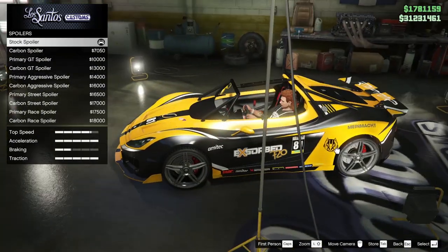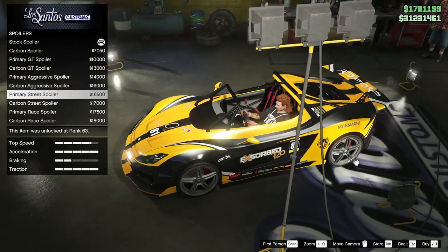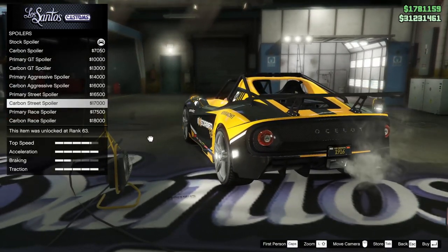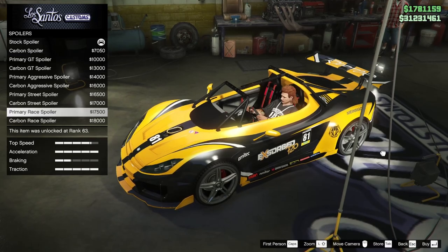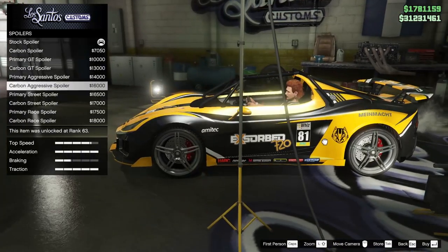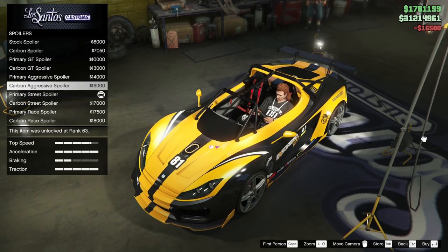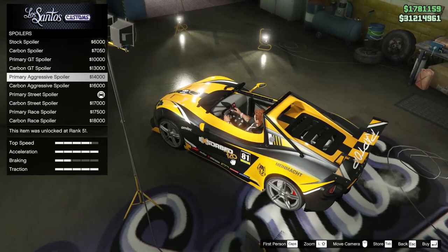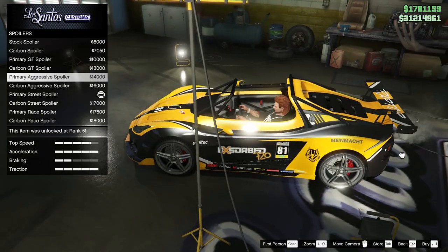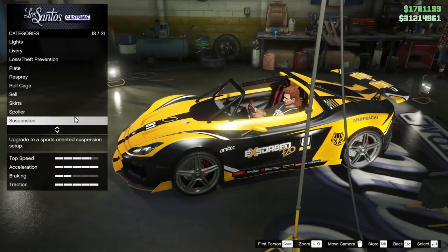For the spoiler, the stock spoiler looks so good — that's like the wing for this car. All of these other options feel too angular with sharp edges, and that's just not what the Locust is. The race spoiler is a little too high, and the aggressive spoiler's supports go right over the text. I think the primary street spoiler is probably the cleanest looking and suits the body shape the most.